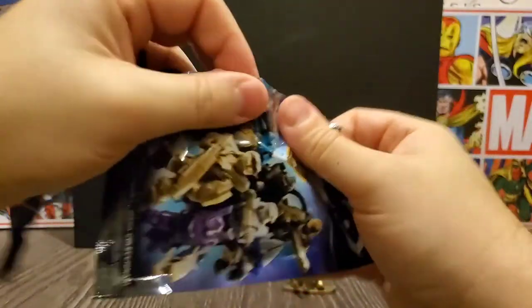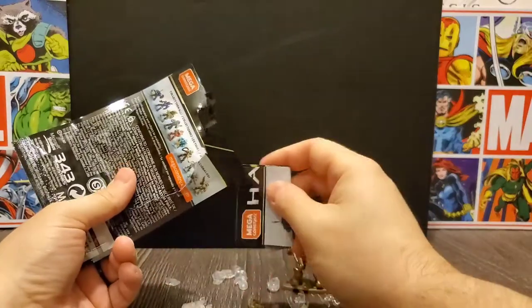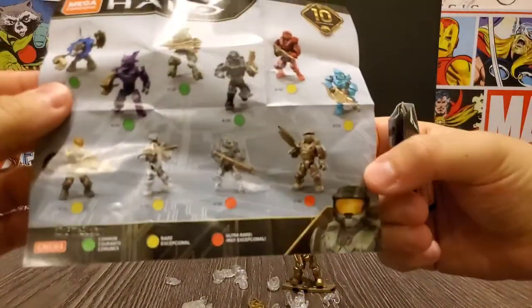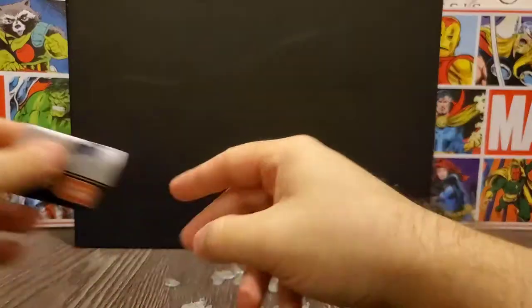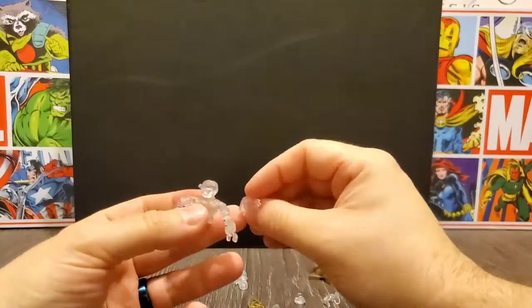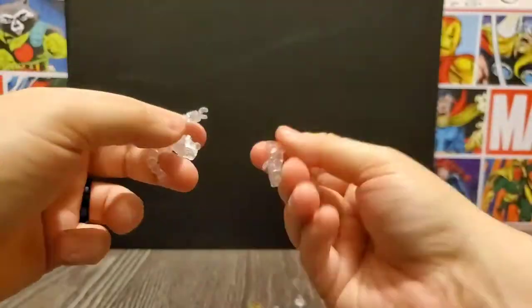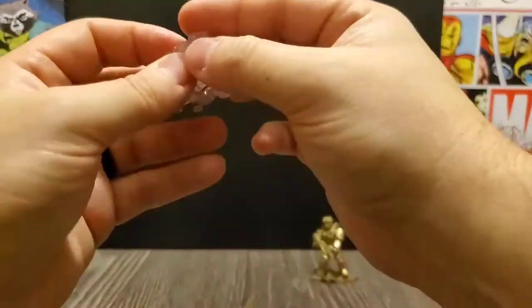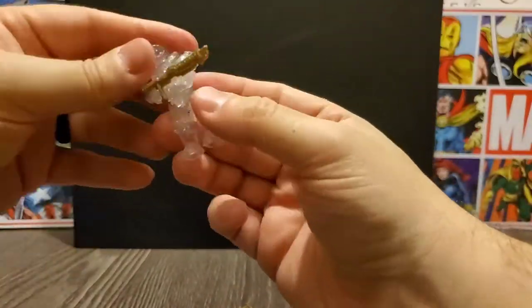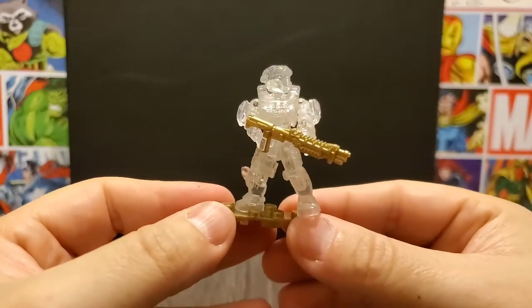Let's see if we can go for two here in the next one. We will open and — oh, the other one I wanted! I see a lot of clear in there. From the looks of it, the clear is the other ultra rare, which I think is Cat. So heck yeah, that's freaking awesome! And there we have the other ultra rare, which is Cat with the golden stand and golden gun — she's all clear.